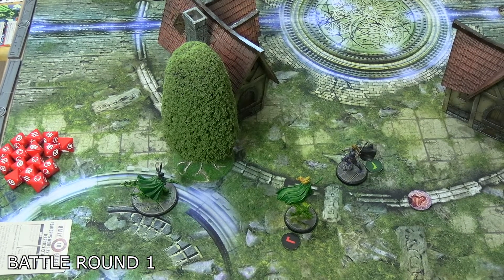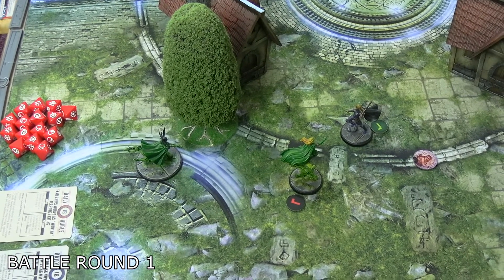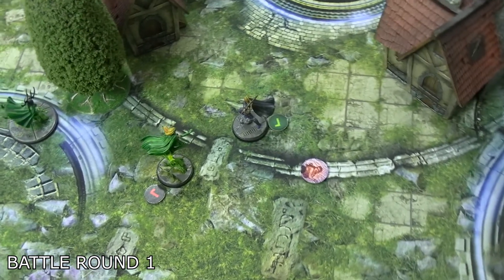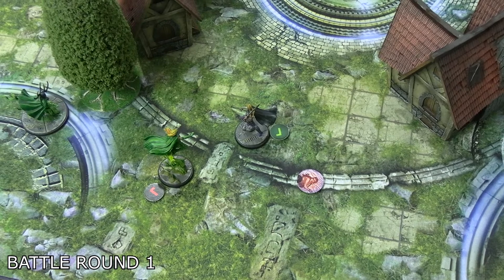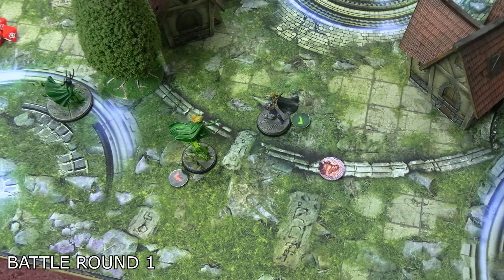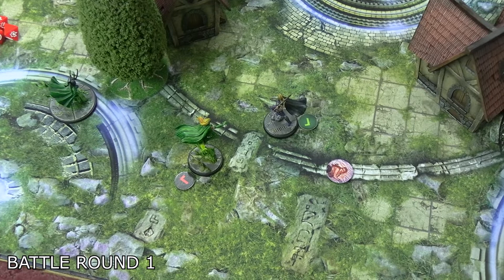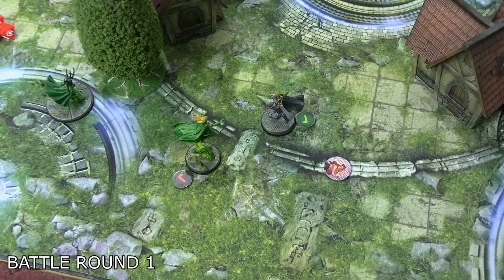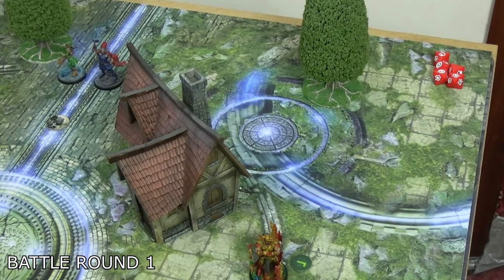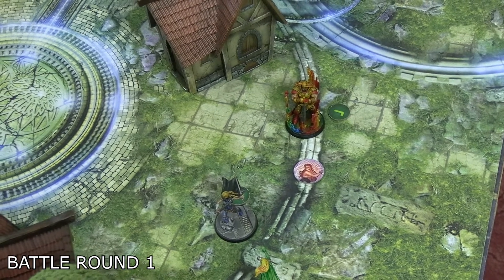Enchantress was first activation for the villainous Asgardians. She moved medium then spent her two starting power on Siren's Call to force Valkyrie to advance small, putting her outside range one of the witness. She then tried a Beam 5 energy strike with Sap Power on a wild — Valkyrie fully blocked the damage but lost one power to the sap. Heimdall then activated, also moving roughly full movement plus a half to where Valkyrie had been prior to her forced movement.